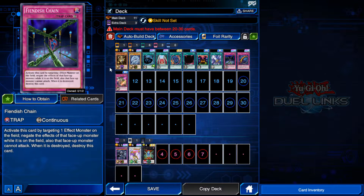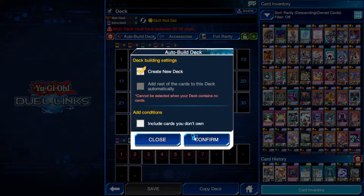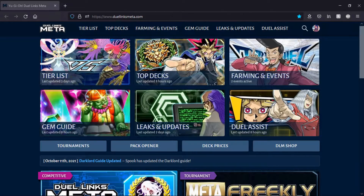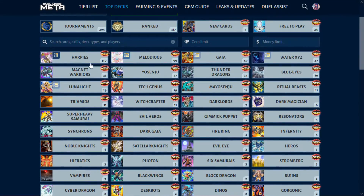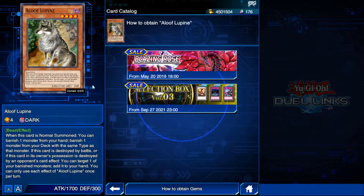Now that you know the different types of cards, it's time to start deck building. A deck can hold between 20 to 30 cards in the main and up to 7 in the extra. There are many resources to utilize if you want to make a good deck. First, we have the auto build feature that is built into the game — just choose which card you want to use and the game will build the rest. You can also look online at DuelLinksMeta.com, where you can check out new decks and find where each card can be obtained through the Duel Studio in-game.